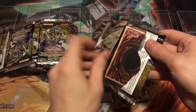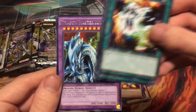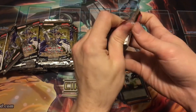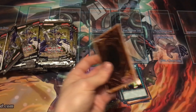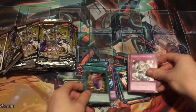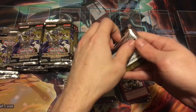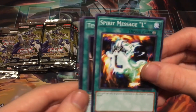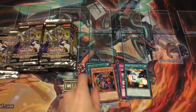Definitely a lot of packs to open. Spirit Message I, Spirit Message A, and Dragon Master Knight — that's actually a good rare, I think it has at least a 50 cent to a dollar value. Not too shabby. I got these at a great price, way less than what they should have been. Yellow Gadget, Stronghold, and Dragon's Mirror. Spirit Message L, Temple of the Kings, and Dark Magician of Chaos — another pretty good rare.